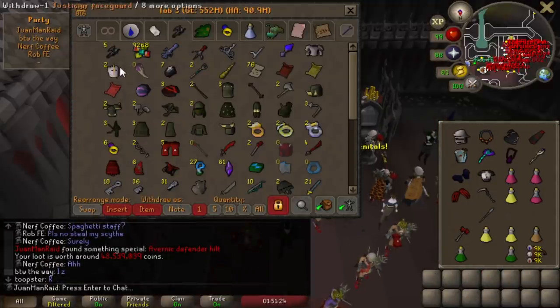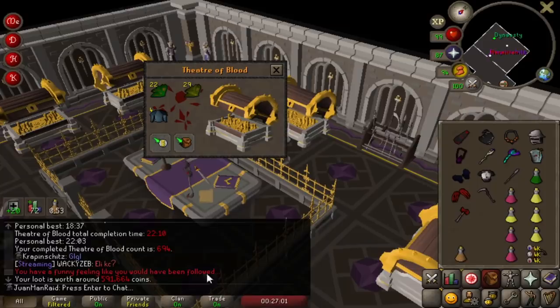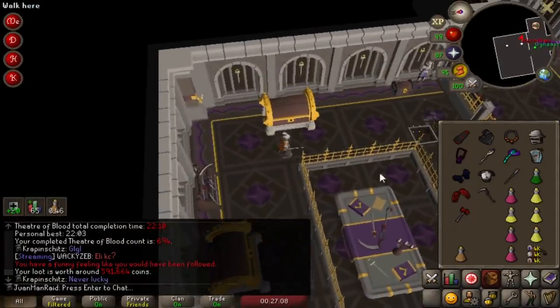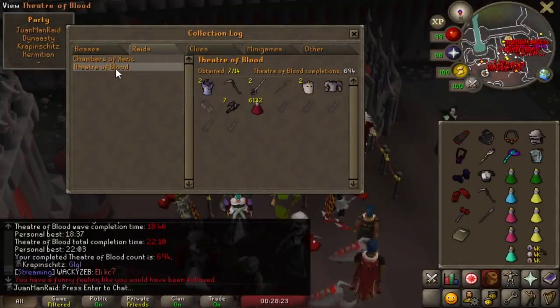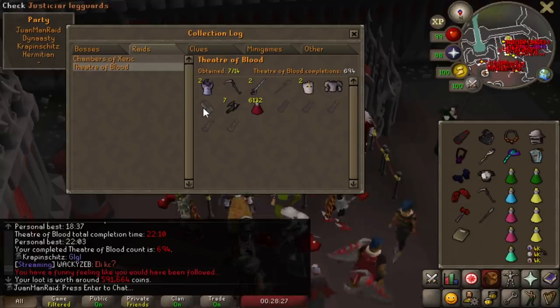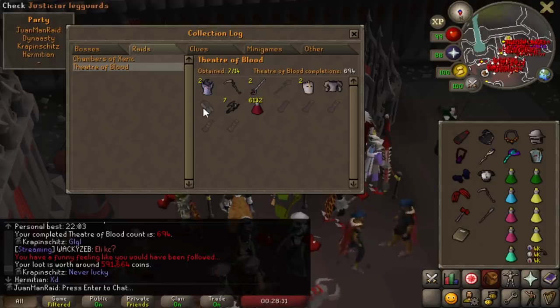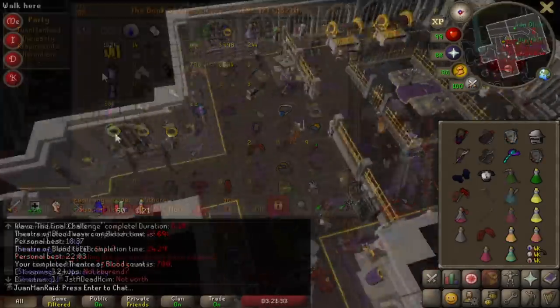Look at this stupid stack — I've got to actually start selling some of these for some bond money. I don't get it man, my raids pet luck is ridiculous. I actually got another one of these. How many have I gotten? Never mind — this is only my second one. It was probably because of the first pet I got in Trailblazer League that I got confused. But wow, my second Olmlet.